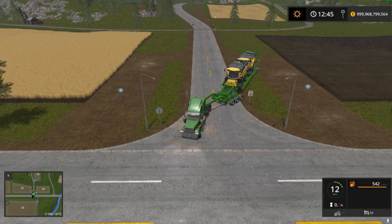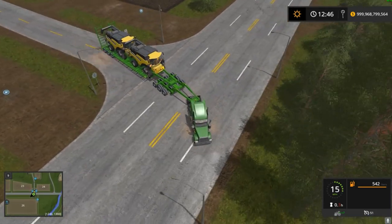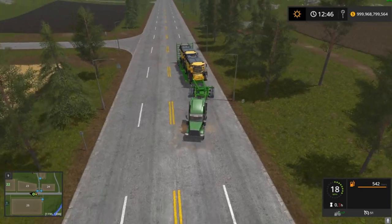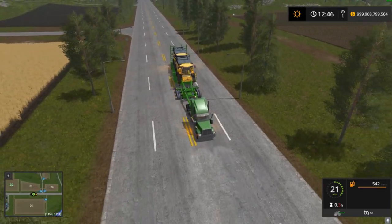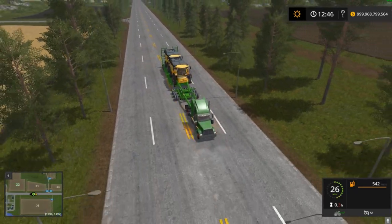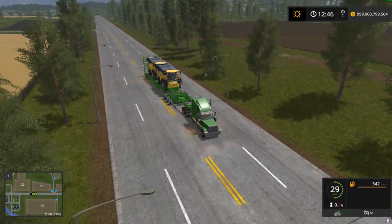It does handle around curves fairly well. It might handle a little better if hooked directly to the truck instead of having the extra pivot point, but I kind of like the extra pivot point — it makes it look legitimate. The width is a little insane, but if you're looking for a big trailer to haul combines or something bigger than anything else you've seen, this is your trailer.